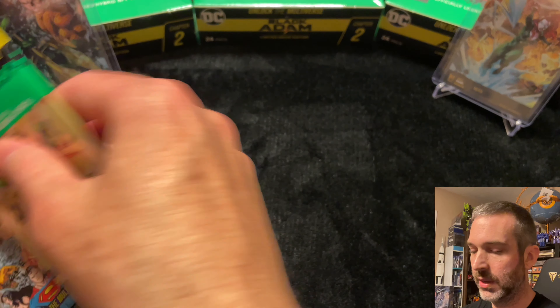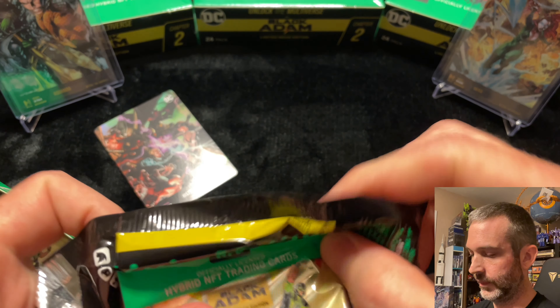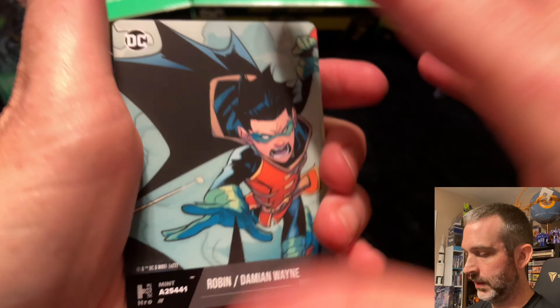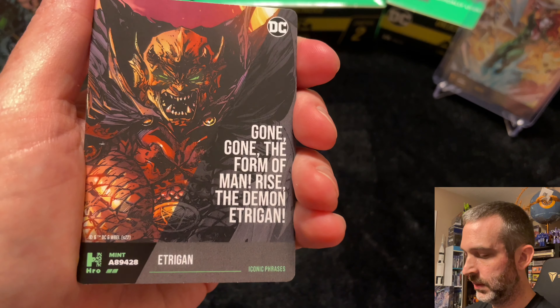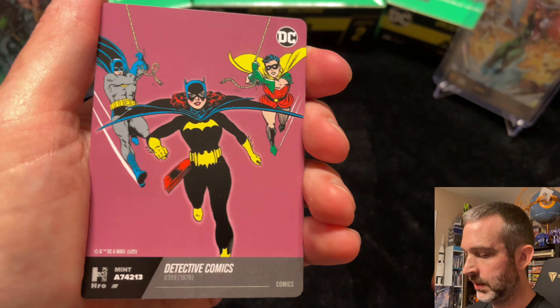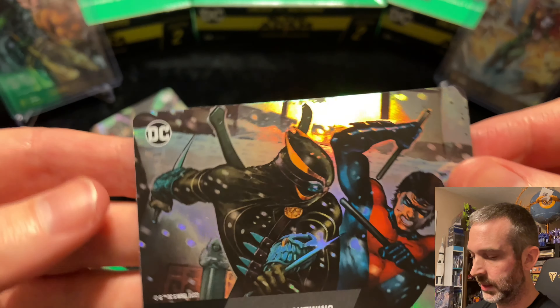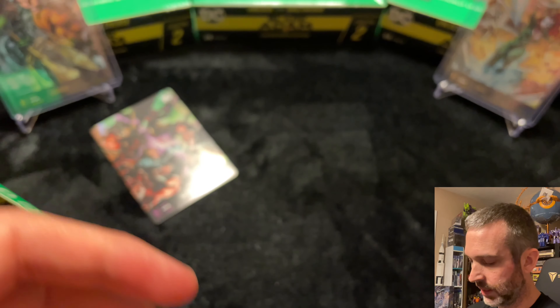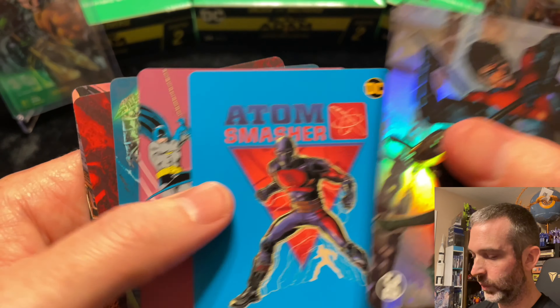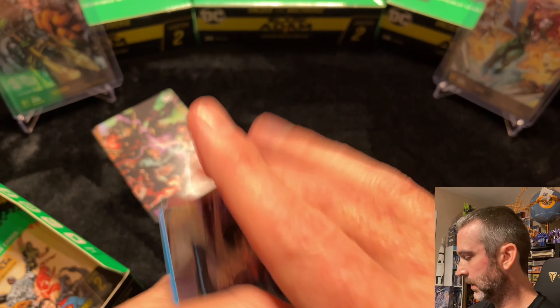This should be pack number nine. Common. Common, uncommon. Common. Uncommon. Common. Common. Uncommon. And epic. This was one of those packs where we only got one of the Black Adam movie cards.